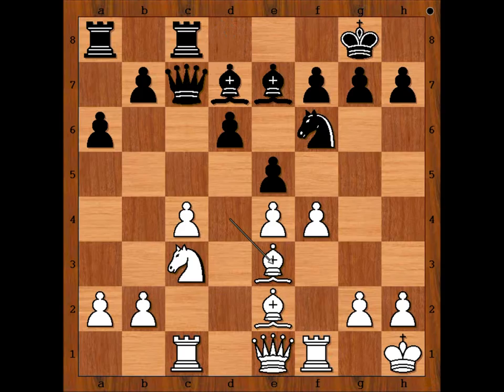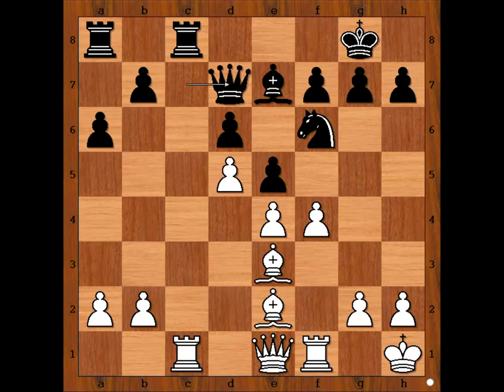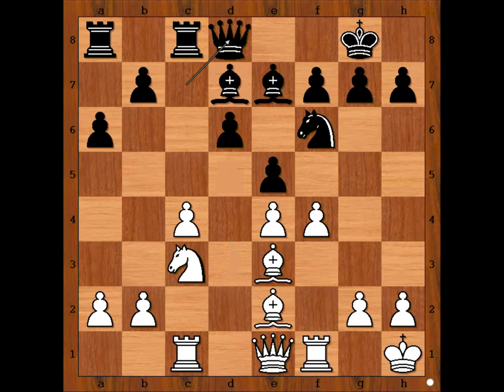Bishop to e3, queen to d8. Another way to go was bishop to c6. Then perhaps knight to d5, bishop takes knight, c takes on d5, queen to d7, f takes on e5, d takes on e5, bishop to d3 — and white is slightly better.